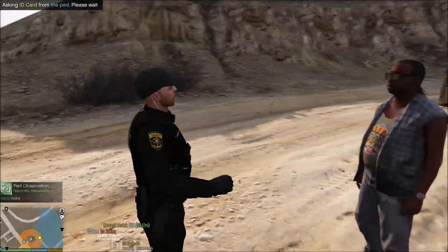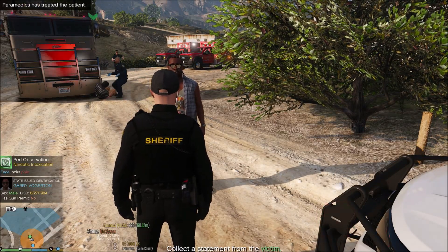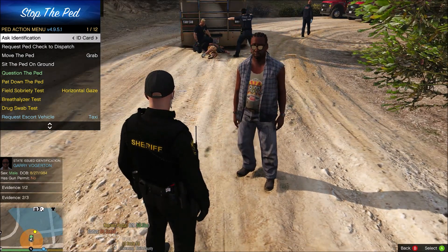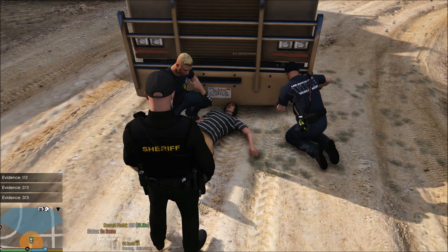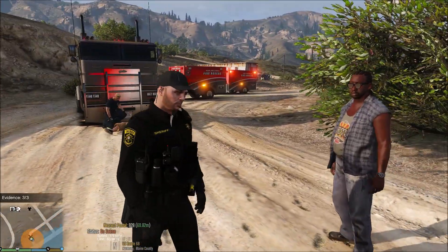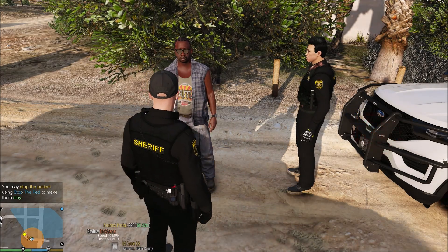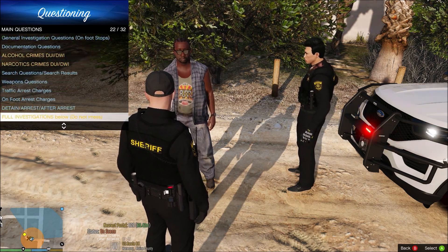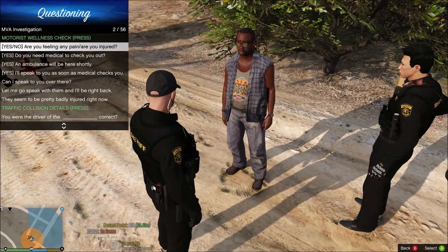Do you have an ID? Hey Gary, what's going on today? What happened? The victim's alive — go ahead and hang out with one of my partners here. There's evidence — let's see if I can collect evidence from him. All the evidence that are needed to make an investigation — okay, well I didn't get any evidence. Gary, are you going to talk to me? What happened? Let's do MVA questions. Are you feeling any pain or injury? No, thank you.